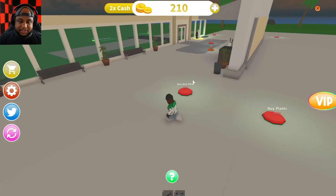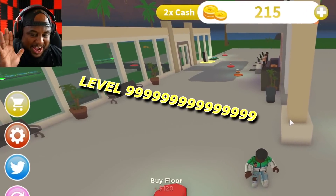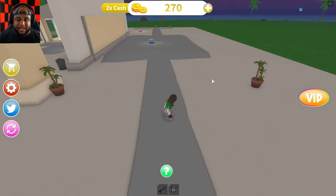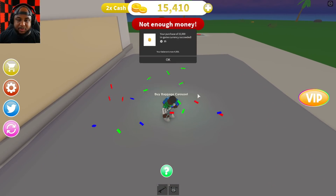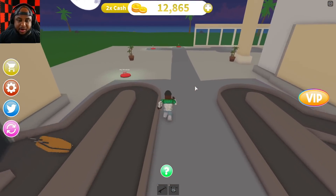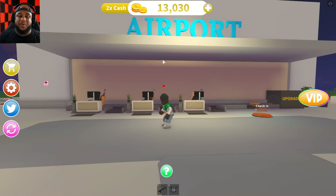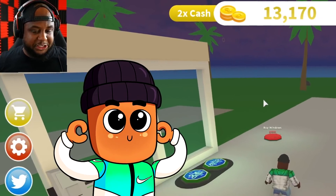We got the roof for check-in, buying some windows — this feels like one of those level 9999 tycoons. Let's buy a floor, some plants, more floor, and the baggage carousel. That got us a good amount of money. We got the baggage carousel going right now — this is so cool. Let's buy our airport sign. It's making me feel all official.